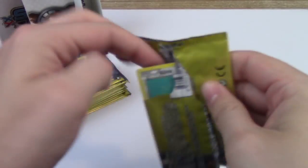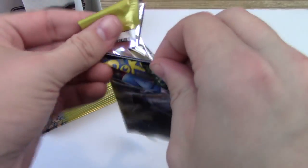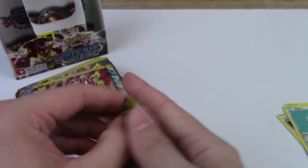We want the Sycamore, or maybe Gardevoirs, or the Xerneas Break. Trouble on the first pack — Joltik, Greedy Dice. Nothing special there.